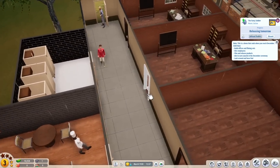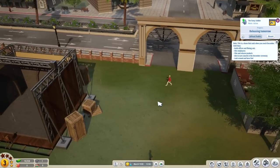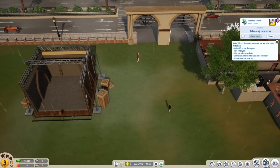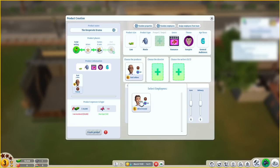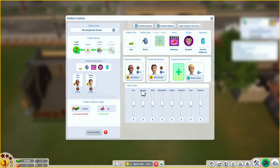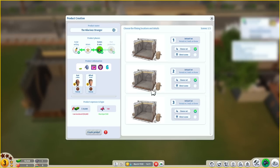Got our chef on standby, bathroom's looking nice, got people able to access the restroom. That looked like our janitor there. So we're releasing our first product tomorrow and can start working on a new one. The Desperate Drama — we've got to pick some things here. Low budget movie, romance with vampires, for general audiences. Produced by Bud, directed by Alfred, written by Romeo. Looks like we can have two writers. Let's call it The Hilarious Stranger — that's a good name.